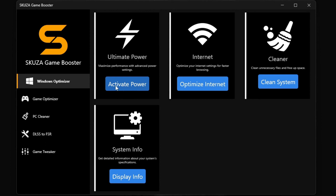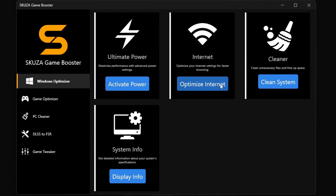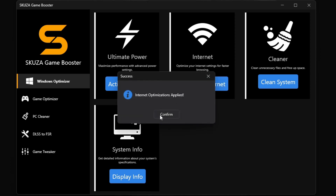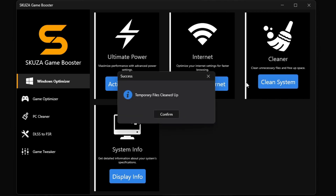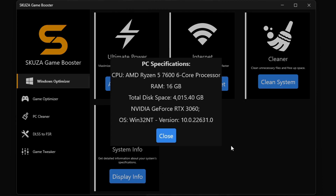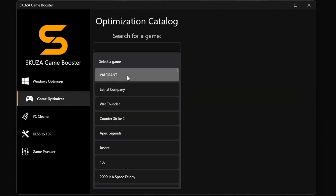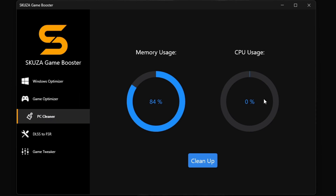But hold up — there's even more with Skewsagamebooster Pro. The Windows Optimizer is a total beast with four killer sub-features: the ultimate power plan unleashes your PC's full power, the Internet Optimizer makes your online play smooth as silk, the cleaner gets rid of all the junk slowing you down, and system info keeps you in the know about your PC's performance.